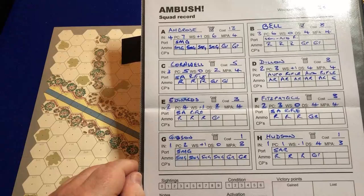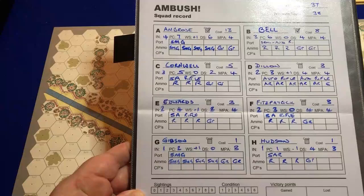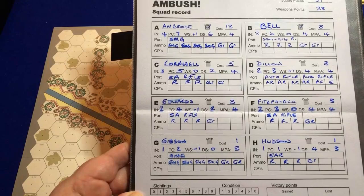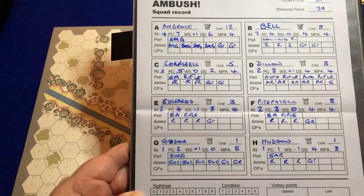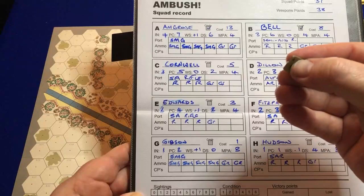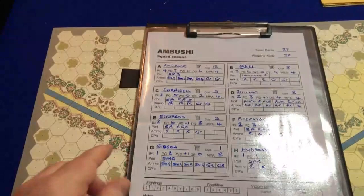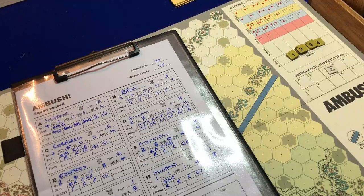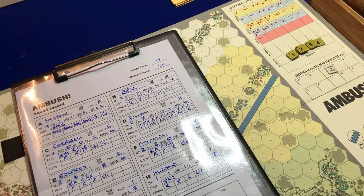The higher the rating in initiative and perception, the better they are at seeing and detecting things. The initiative rating also corresponds to these actual tokens by the side - so Ambrose has an A and initiative of four, which sits in the four column on the action round tracker. We've got a four, couple of threes, couple of twos, and a couple of ones. The higher the initiative, the better chance they will understand what's going on around them and react accordingly. Ambrose is armed with a sub-machine gun, carrying four lots of ammunition and two grenades.